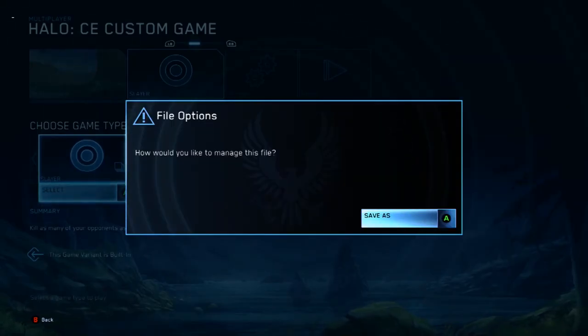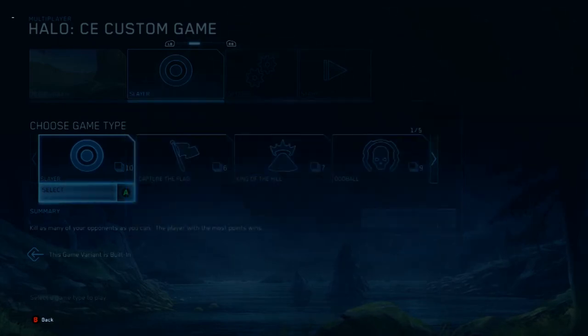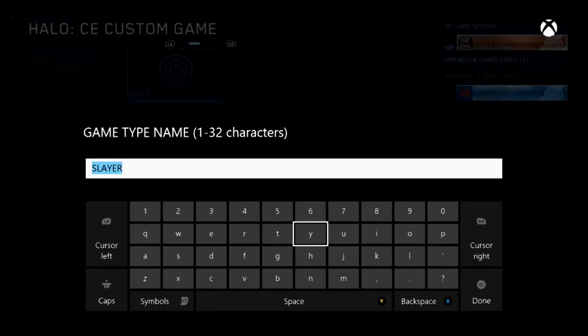It will say 'how would you like to manage this file.' Click on Save As, and erase, and type in .fortune — that is .f-o-r-t-u-n-e.